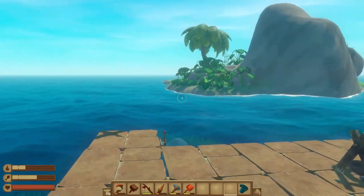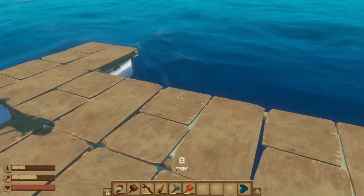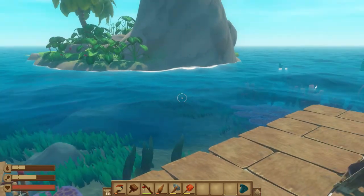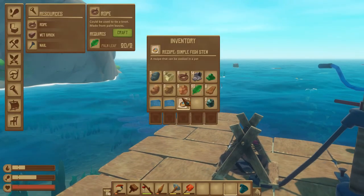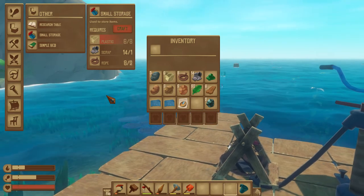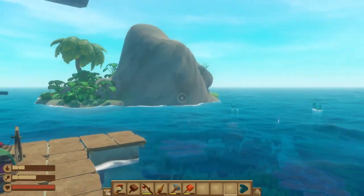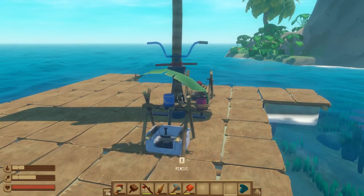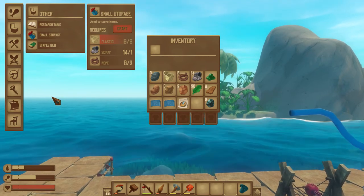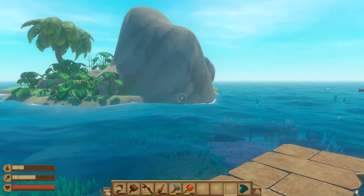In the next video I want to finish the five-by-five raft, then relocate items and get some storage going — storage is definitely an issue. You can create small storage here, and a couple of those will help a lot. After that it will be time to start crafting new items that don't appear in the basic menu, and for that we'll need a research table. Thanks for watching and I'll catch you then.